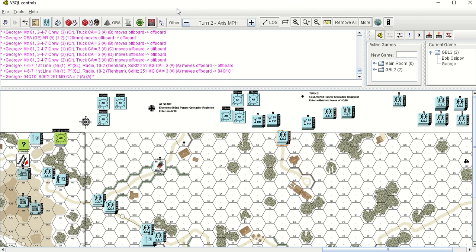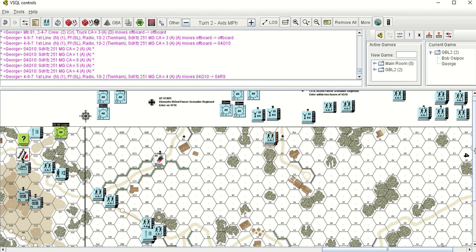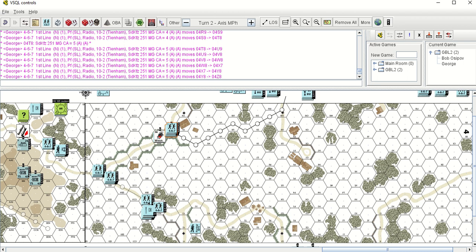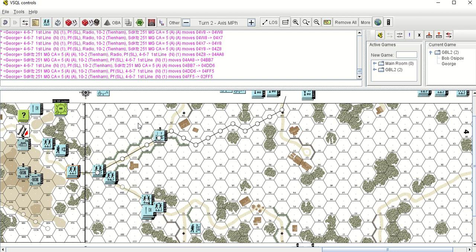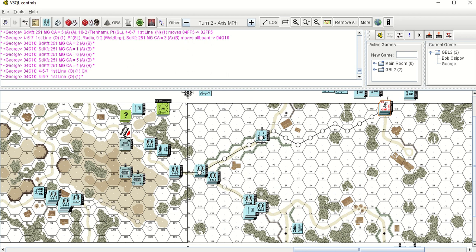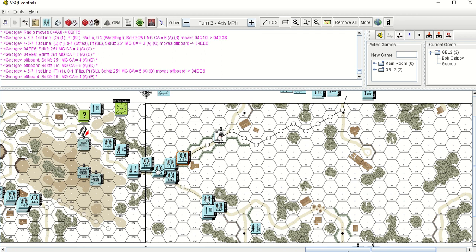This is where you're bringing your mortars onto the board back there. I'm really surprised the scenario designers put your trucks there, because they don't move through the snow at all. Trucks are subject to double movement — snow movement — unlike the AFVs, armored fighting vehicles. That's where I lost my first radio, in the machine gun. First line moves off board. So they're just following the guys in front of them, just to save time. Here come the trucks.